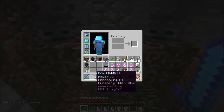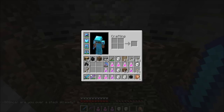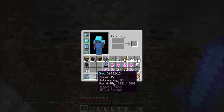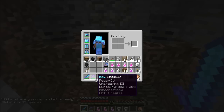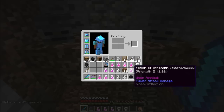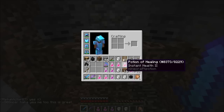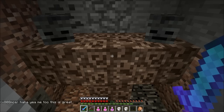It's quite good — it's got Infinity, Punch, Power, and Unbreaking on it. But I'm not using it for this fight because one, I don't want to lose it, and two, this is a Power 4 bow so it's going to help me a little bit more. I've got strength potions, instant health, milk, and all your typical run-of-the-mill stuff for a wither fight.